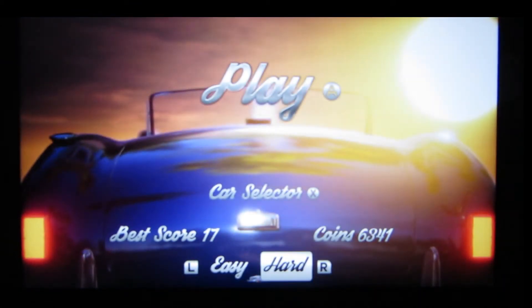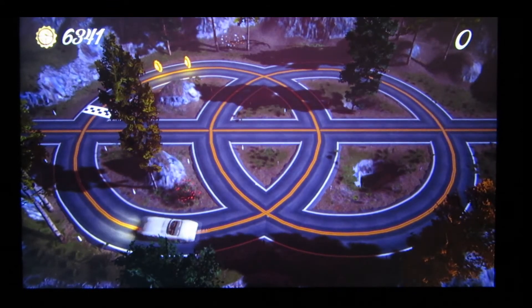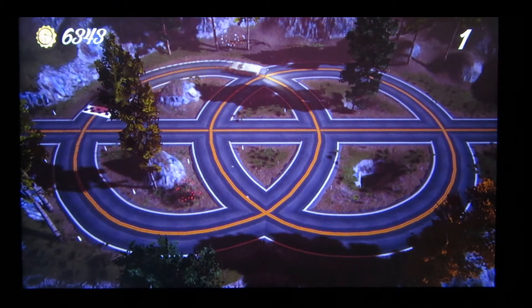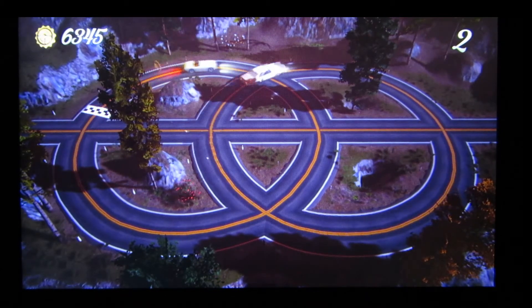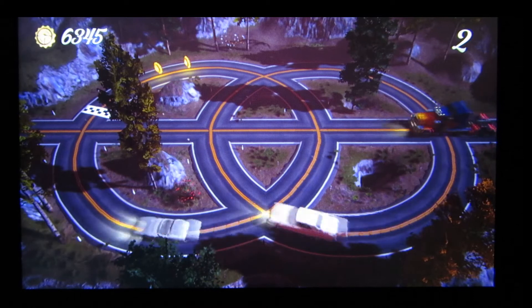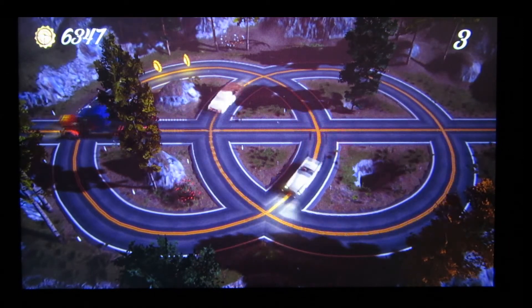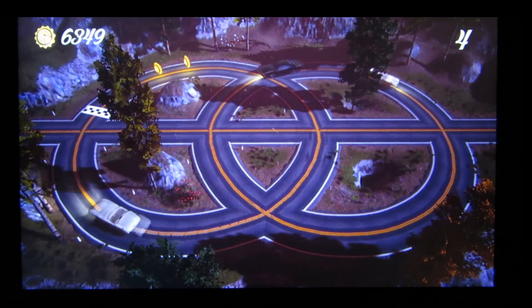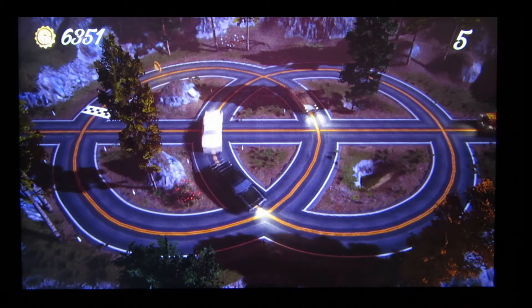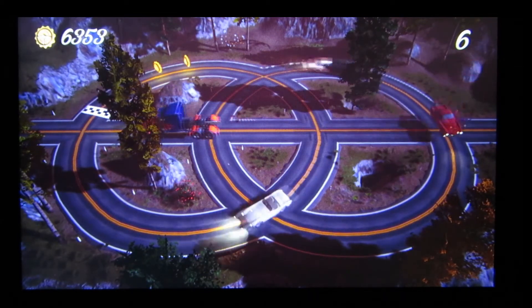You have an easy mode and a hard mode. You control this little car — accelerate with the right trigger and slow down with the left trigger. What you want to do is try to go around as many times as you can without hitting somebody. You can't do a full stop; all you can do is slow down or speed up. You collect these coins, and with these coins you can unlock other cars.